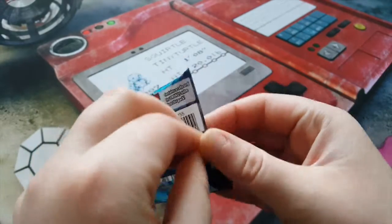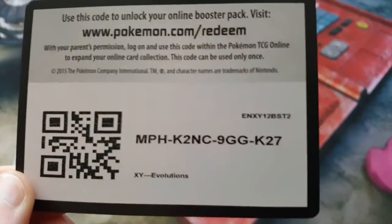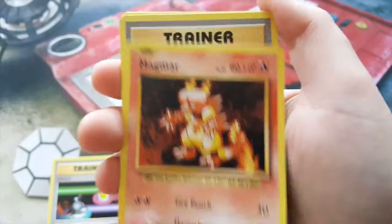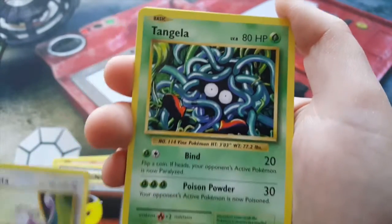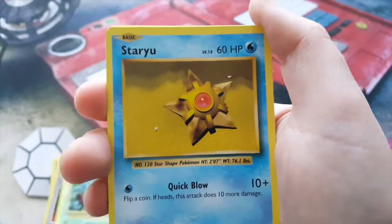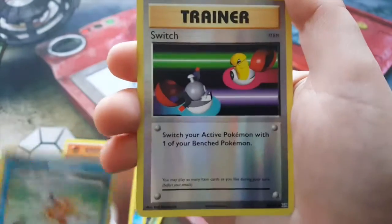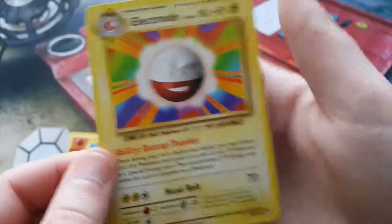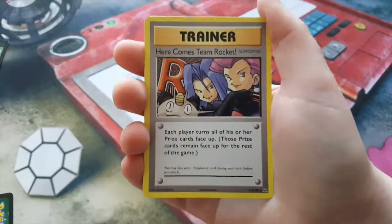Here is your fourth and final code card. We have a Switch, a Magmar, D-Evolution Spray, Rattata, Tangela, Staryu, Fighting Energy, a Magikarp, Reverse Switch — and our rare is an Electrode. But part of the box wasn't too bad — it wasn't as good as the second part.